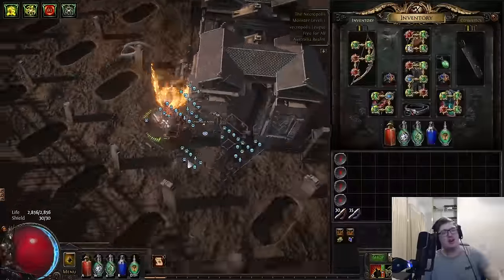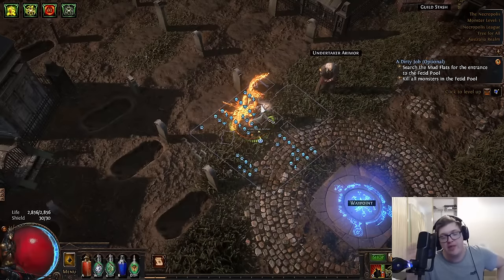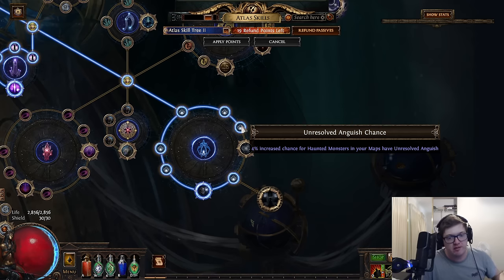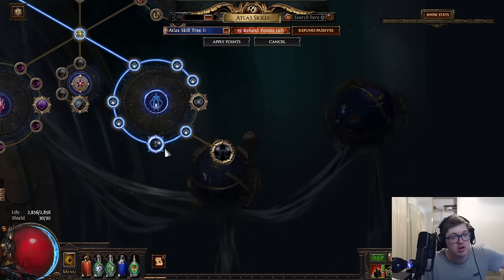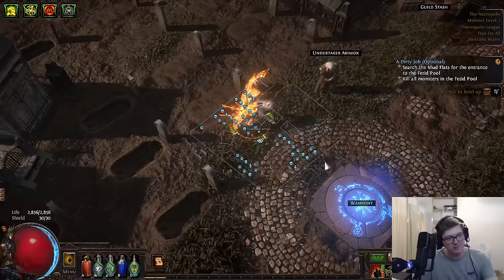In your maps you're going to come across haunted monsters, and those haunted monsters are going to be all of the natural inhabitants of the map. Each and every one of them has a chance to give you an unresolved anguish — haunted monsters in your maps may have unresolved anguish. That is the chance for them to become a corpse which you can cart back off to the morgue. If you want to get more corpses, take all the nodes down here which say increased chance of unresolved anguish, and this one which gives you 25% chance to duplicate monsters and give you an additional corpse. You can get quite a lot of extra corpses by taking the nodes on the tree.